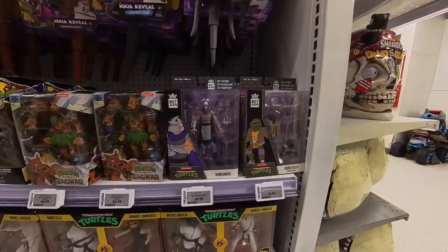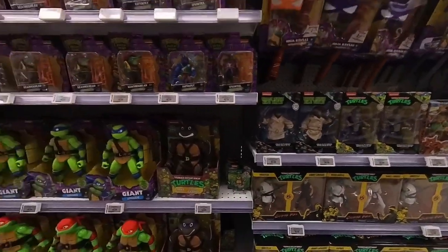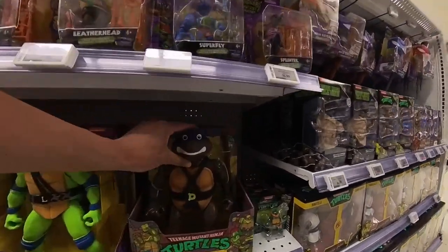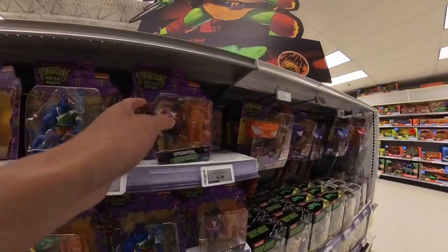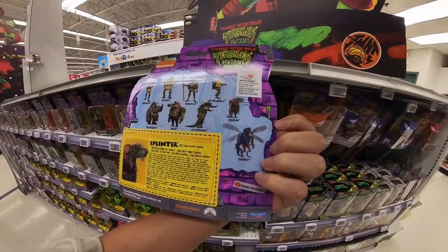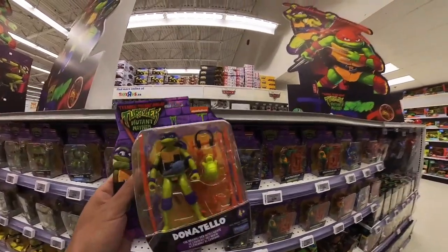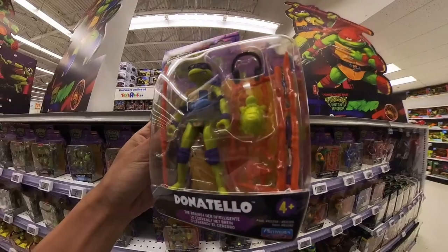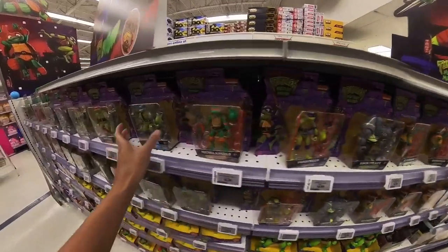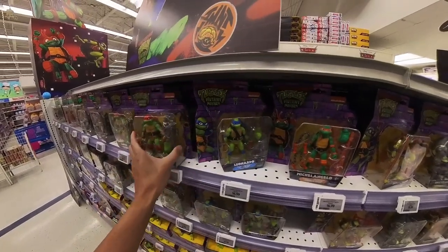They put the NECA here too - some NECA turtle stuff. They put the best action here too but I'm not going to be buying that. The Playmates stuff - forget about it. Giant turtles are here. Oh my gosh - Splinter! Do I need to get Splinter first? Jackie Chan! Who do I need - should I just grab the turtles now? Donnie comes with headphones. I like his glasses, and his pouch has a phone in it and a baby turtle. They're all sweet.